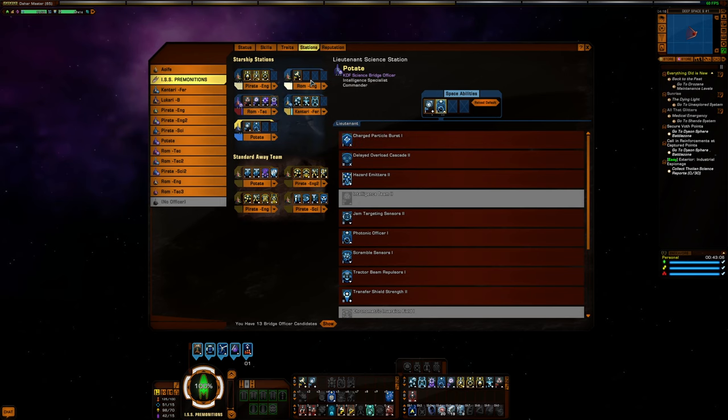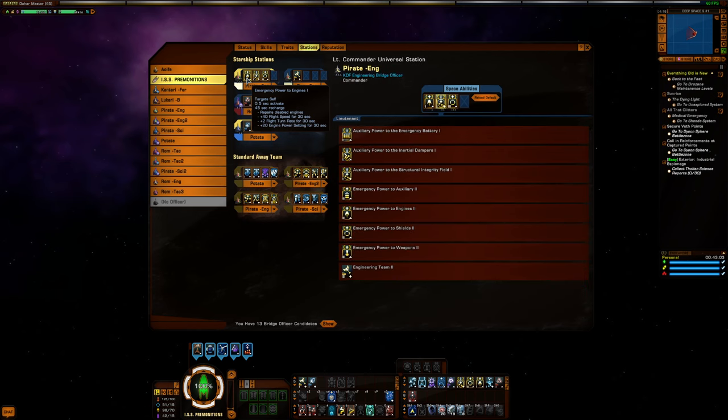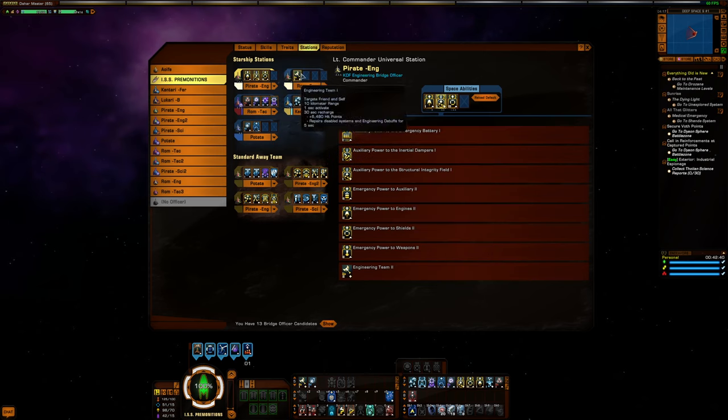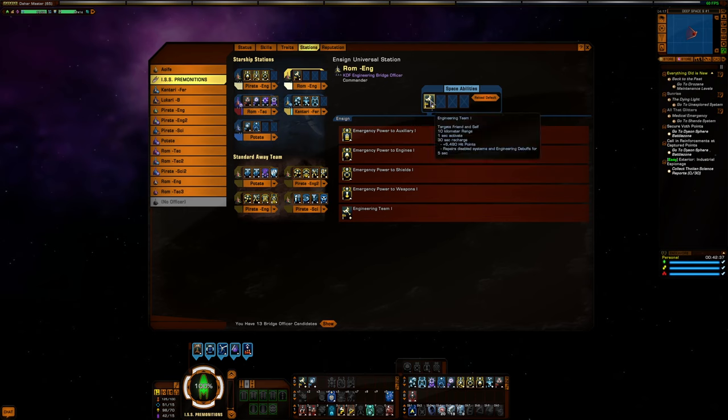The universal seats I'm using as both engineers. I'm cycling Emergency Power to Engines 1 and Emergency Power to Shields 3 to stay alive and keep my speed up. I also have Auxiliary to Structural Integrity Field with a placate duty officer for continuous healing and damage resistance. Alternatively you could use Oxid Damp for immunity to disable and repel effects. The ensign seat is Engineering Team for repairing disabled subsystems and engineering debuffs like Oxysif placate or Viral Engines Overload.